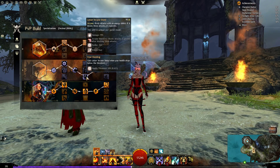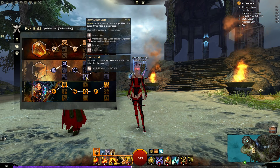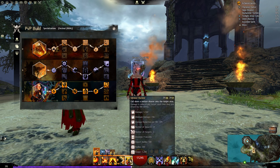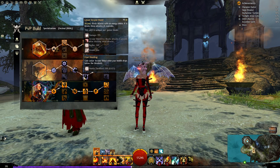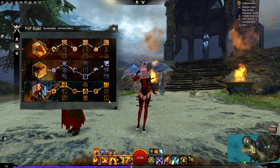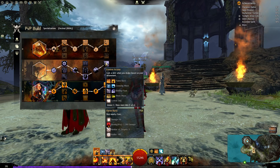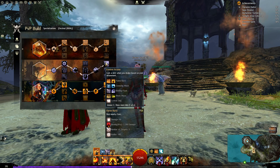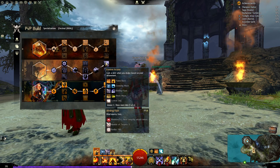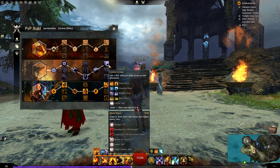Comboing a blast finisher with a fire field grants fury. Fire fields created by weapon skills last longer. Cast Lava Font when you are downed, which is a pretty strong attack and has a longer duration so you can leap into it more often. Arcane Precision gives a 33% chance every 3 seconds to burn enemies or deal condition damage to them while normal attacking. Lesser Arcane Shield — just because of the survivability, it gives you 3 blocks and it's a stun break.